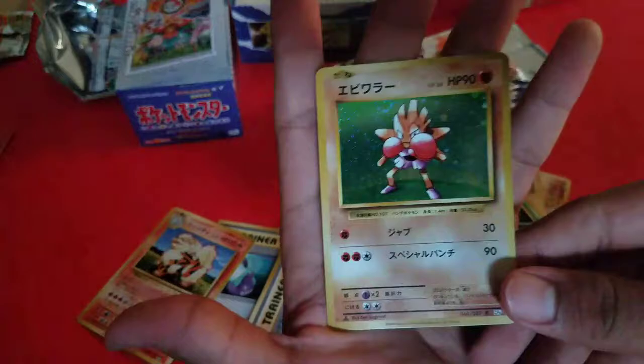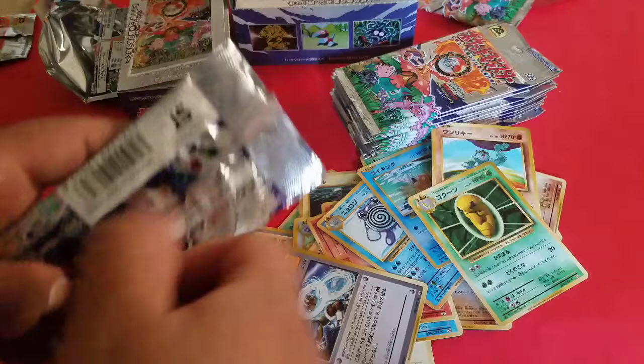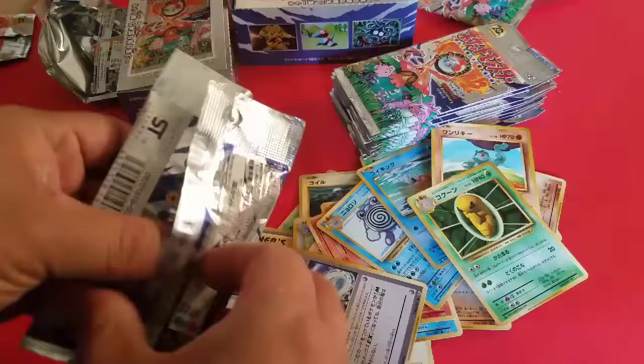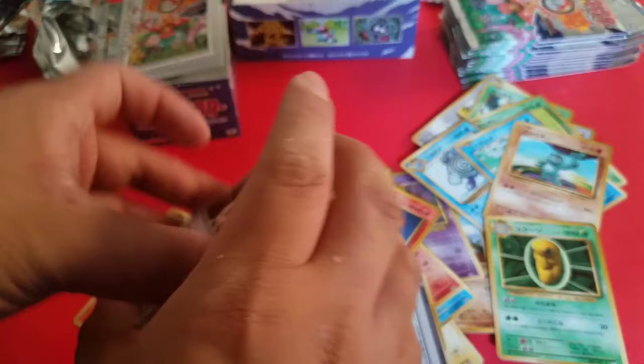Every one of these packs is going to have a holographic, but we're trying to pull those Full Arts, those EX cards. The Full Arts — Misty's, obviously, that's probably my favorite one. And I can't believe we actually pulled the Mega Charizard in our first pack! That is so nice.